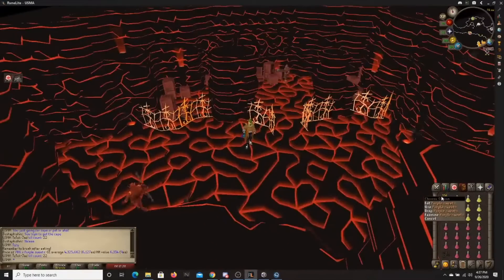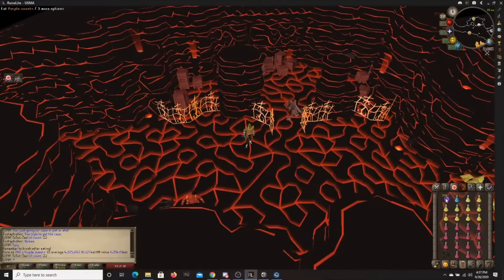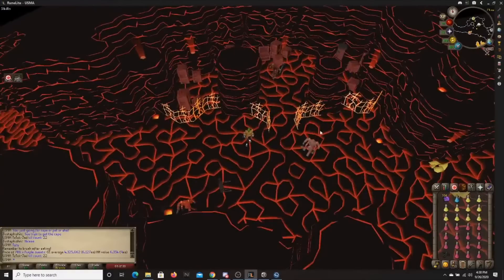If you're just doing one run for one fire cape, you shouldn't need more than 25 to 50 purple sweets — and that's on the worst day ever. You're really not using these for food; they're mostly for the run energy bonuses. Every purple sweet gives you 10 run energy, and with this method you're going to need to be running a decent amount in some of the middle and end waves. I just bring one ranging potion because some waves I want to speed through, and I want to drink one for Jad to kill him as fast as possible so the healers don't come back.